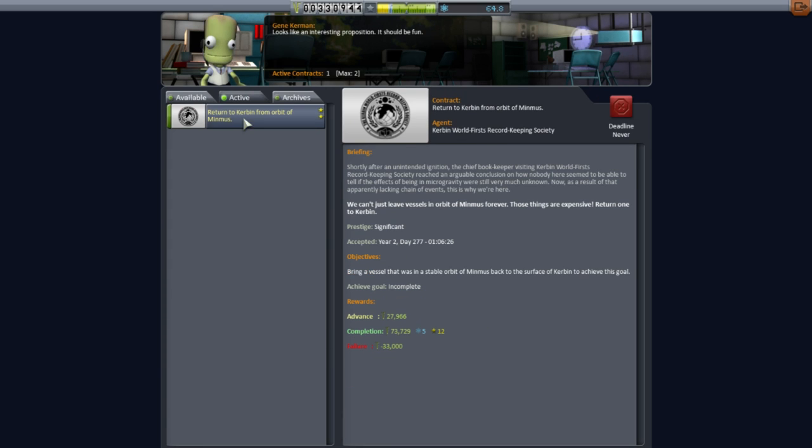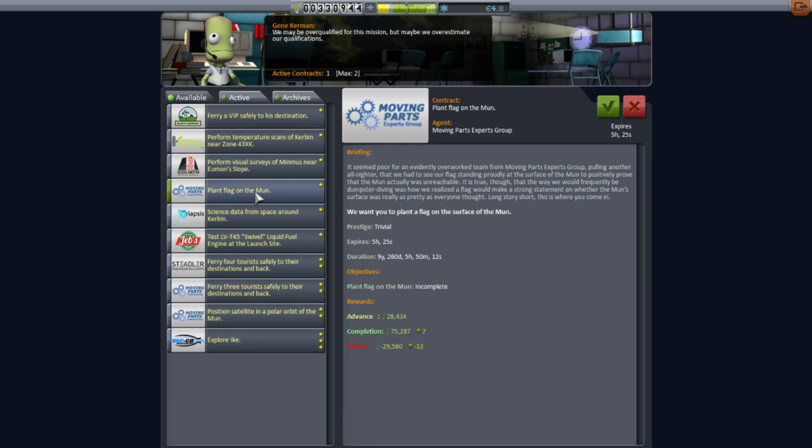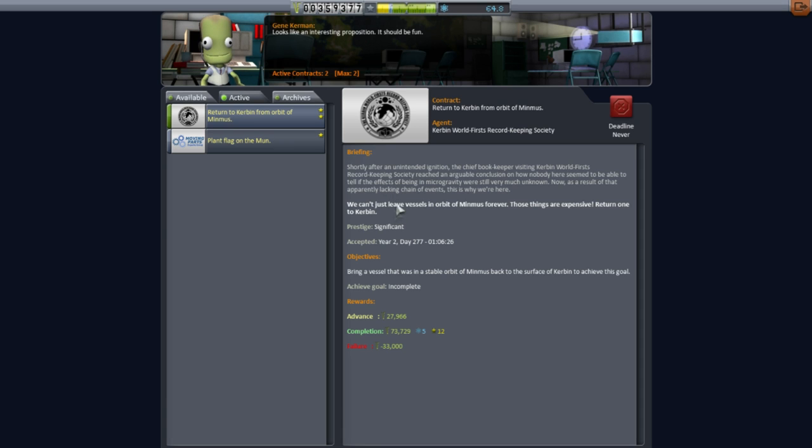The next thing we need to do is return to Kerbin from orbit of Minmus. I'll pick this up now anyway. I don't know — I guess so, but we're doing the Minmus one now. So I think this will be the last mission of the day — we'll get into orbit around Minmus, the Kerbal will do a bunch of EVAs to get science, and then we'll bring them back.